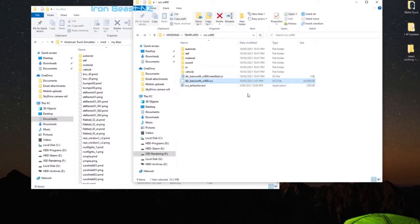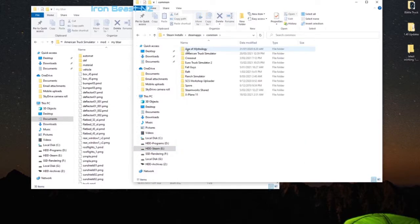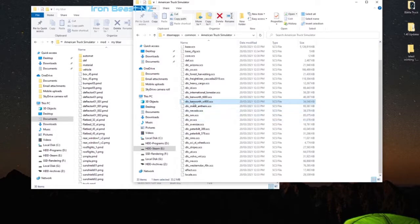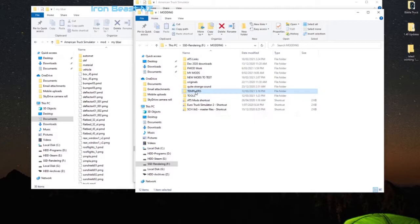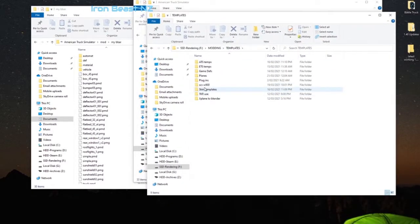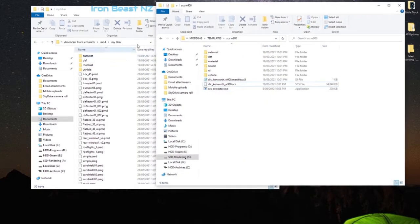We've gone into our game folder, which you'll find in Steam installs — Apps, Common, American Truck Simulator. We've come down to the DLC for that particular truck, the Kenworth W900. To save a bit of time I've already done this because I fixed this earlier today. I pulled that SCS file with the DLC for the W900, dropped it on the SCS extractor, and that produced the expanded file.